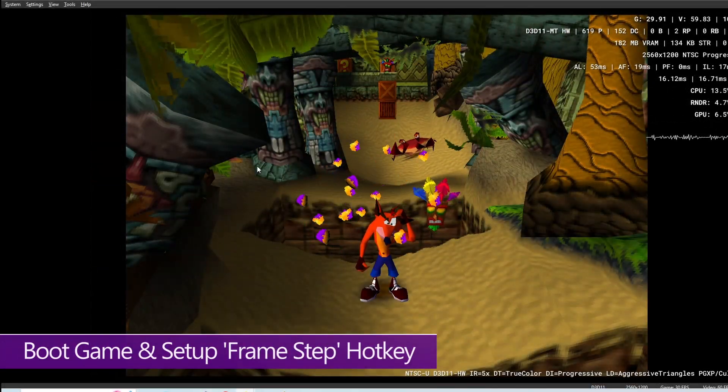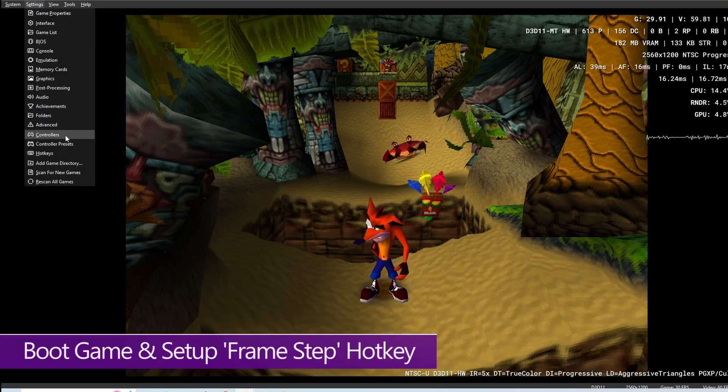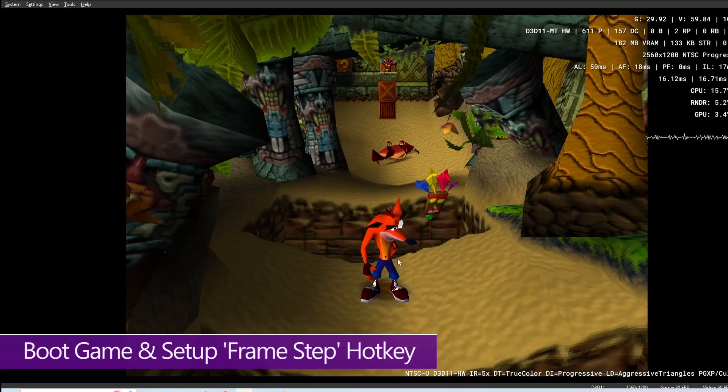You need to set up a hotkey that will advance you one frame and one frame only. Come up to Settings in the top left hand corner and come down to Hotkeys. The one we're looking for is Frame Step. I've mapped this to T, but you can map it to whatever you want. Then just hit Close and go back to the game.